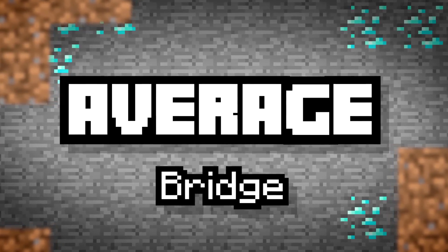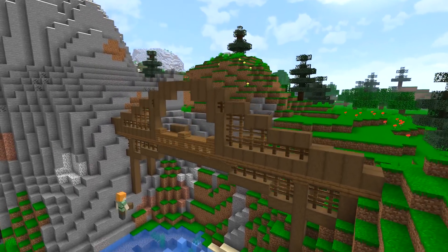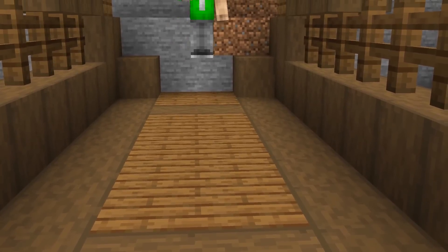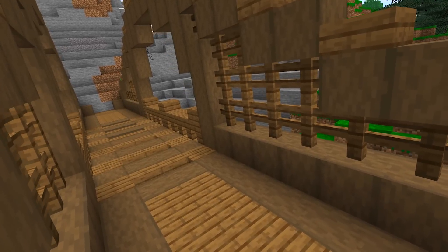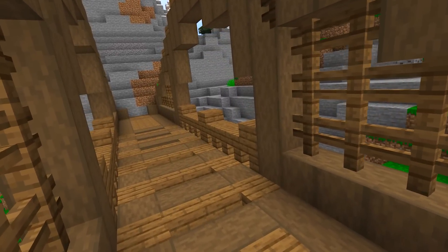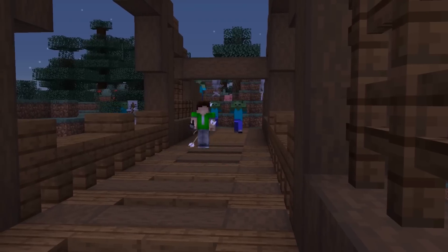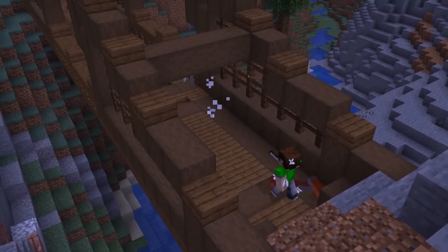Average Bridge. I like what you've done here, Sub. This one looks a lot more stable — maybe try bouncing on it a few times just to double check. This is only an average bridge, as it doesn't look amazing and people can see it. It just sticks out like a sore thumb. Perhaps using some redstone will help disguise the bridge a little more so you can hide your valuables.